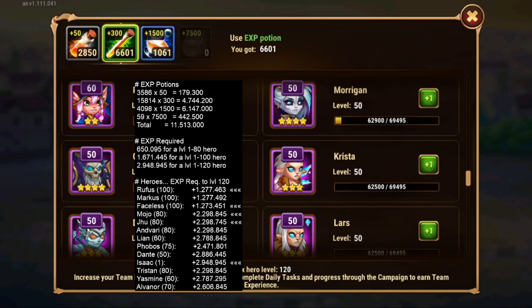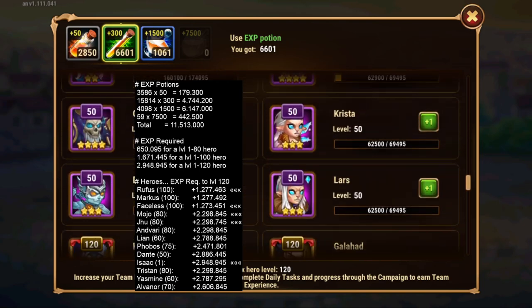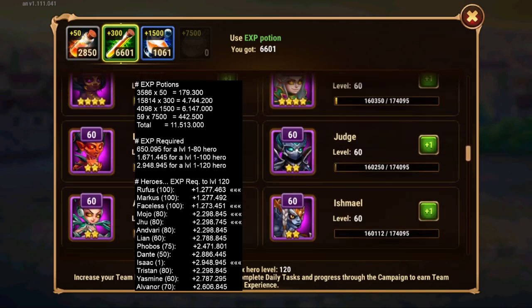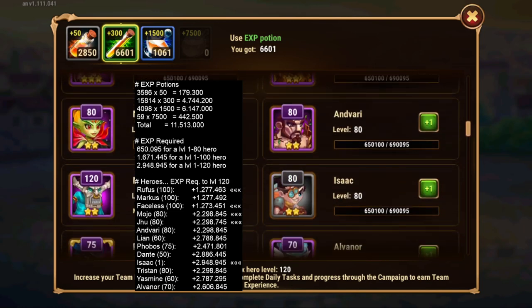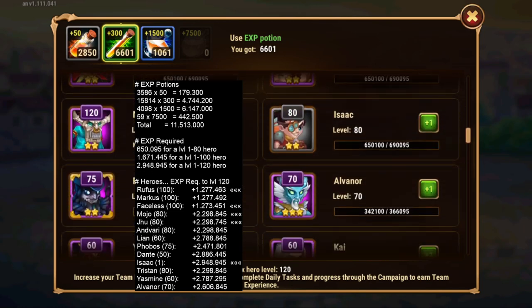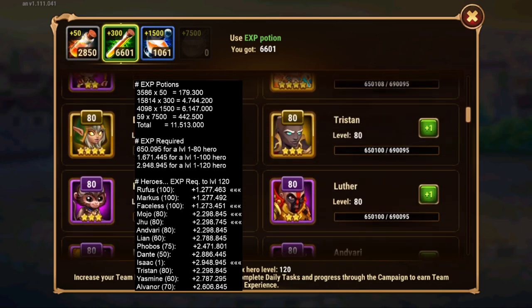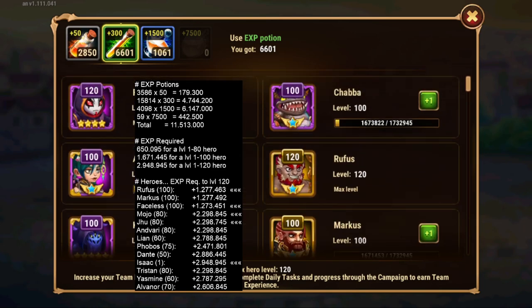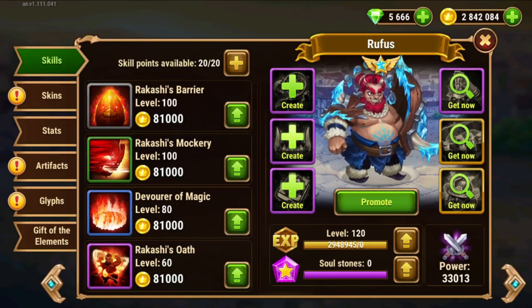And then our Isaac that we just increased to 80. Isaac could use some loving, but at this point I'm really not sure. So I'm going to save up these ones here and try further down the road some combinations and see what would be the best use for these XP points.